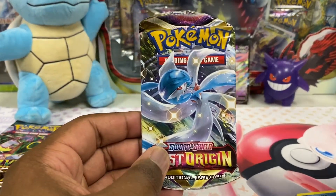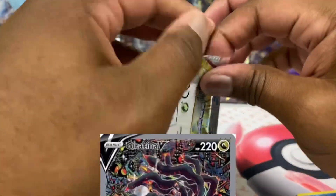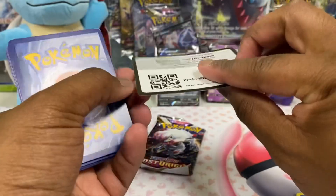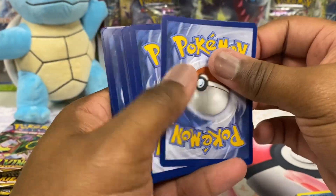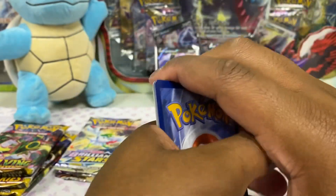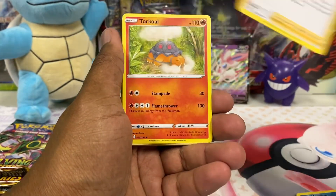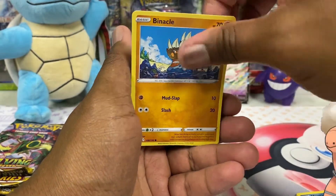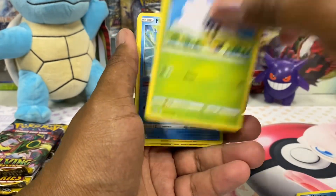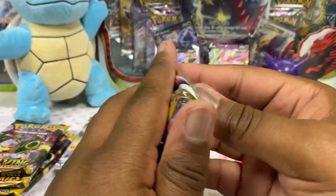Let's go with Lost Origin next. Lost Origin has some pretty nice cards in there. The Giratina Alt Art seems to be a fan favorite. Got the white code card. Got ourselves Water, Mirage, Arcanine, Torkoal — didn't Ash have a Torkoal at one point? That's an interesting Pokemon for him to have. Blipbug, Finneon, Lost Vacuum, Spiritomb. Let's keep it going.